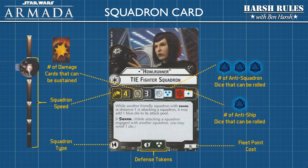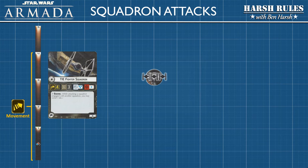Next, let's discuss how squadron movement and combat works. As we saw previously, squadrons move using the range ruler. The range ruler is also used to measure the squadron's attack radius. Squadrons can only attack at a range of one, whether against ships or other squadrons. Unlike ships that can move and attack, squadrons must make a choice — they can either move or attack. Since we've already seen an example of movement, let's look at the attack function.